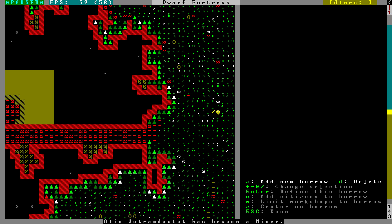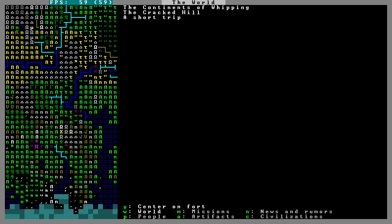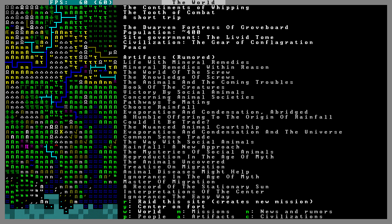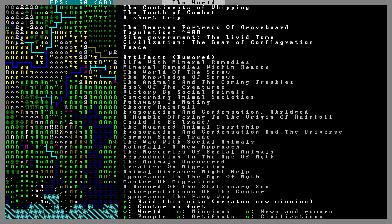I'm going to look at the world map again — is there an elf site nearby? So there are a bunch of dwarven sites — the little omega symbols. I think all the omega ones are dwarven sites. The Dwarven Fortress of Grovebord is not too far away with a population of about 400, and they have a ton of artifacts. We could raid that site! The Dwarven Hillocks of Marifogs — we are in a dwarven area, and we're at peace with all these places.